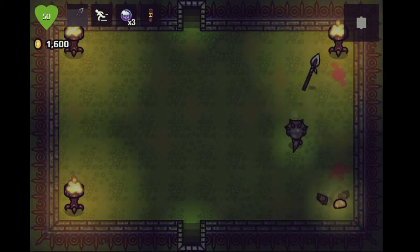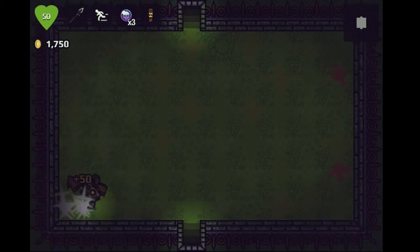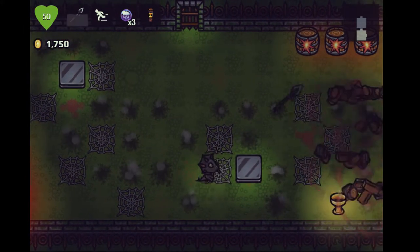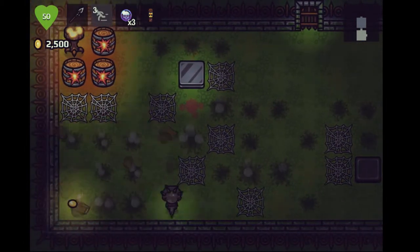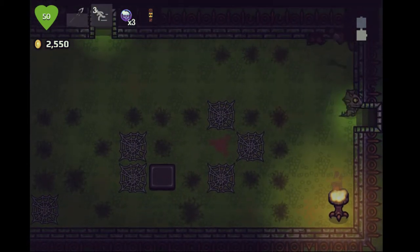The last episode did end fairly abruptly. We found a new area, which was fantastic, and then met our quick demise. We did find a new weapon, and a couple of new items. We found a boomerang — boomerangs are pretty swaggy weapons. If Zelda has taught us anything, it's one of Link's go-to weapons.